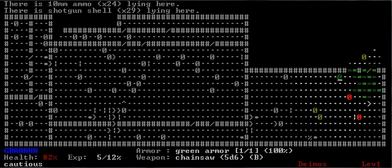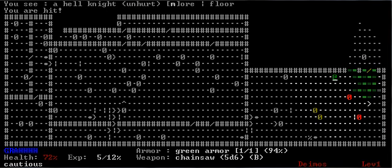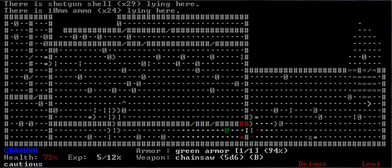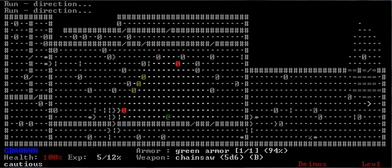This is a really bad idea. I got a large health globe there, but I'm at 80% — I'm going to try to run across and take out what's in this corner. There's a hell knight, and we're going to run the hell away from him. I am abandoning the pretense of clearing everything. I'm going to grab this large health and book it for the stairs.